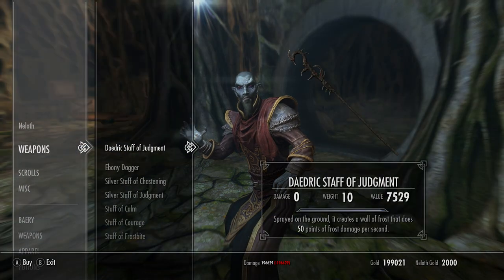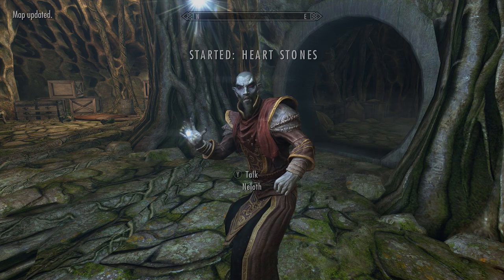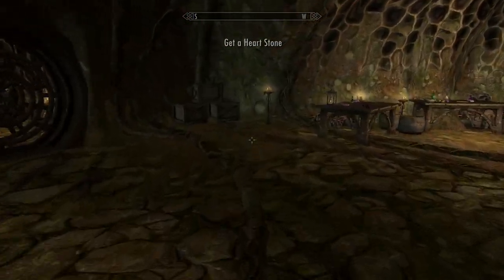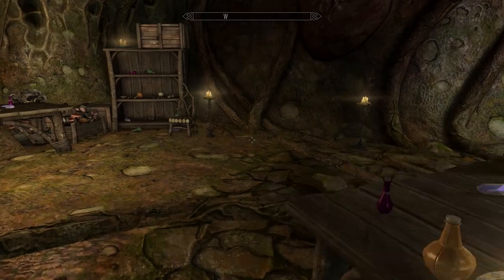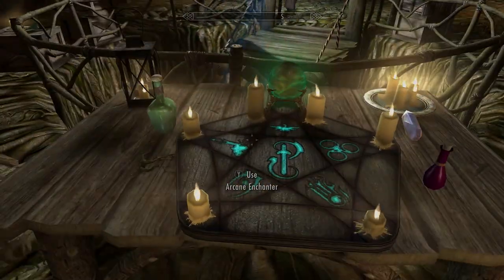You can buy enchanted staves or staves with no enchantments so you can do it yourself. You'll recognize plenty of older-style ones that have always been in the game, but there are new ones too. To have him enchant his staves, you need to buy an unenchanted one and then give him a heartstone. You may also have to complete the steward missions he wants you to do — basically becoming his assistant — before he'll start crafting and enchanting staves for you.